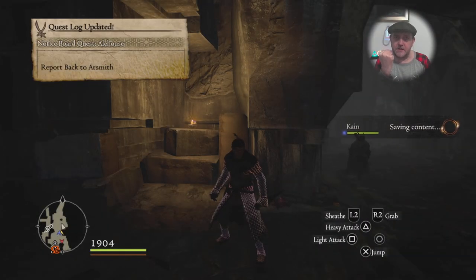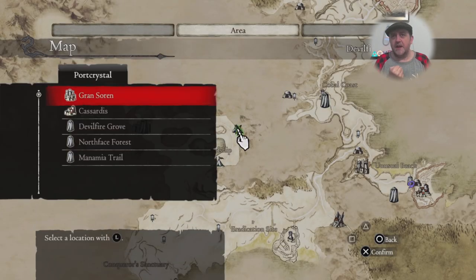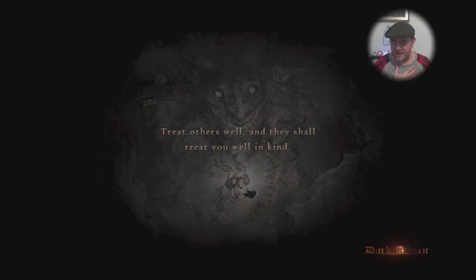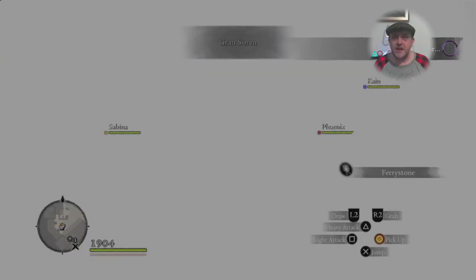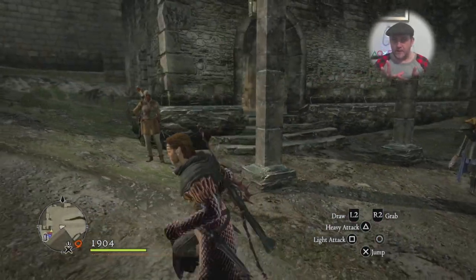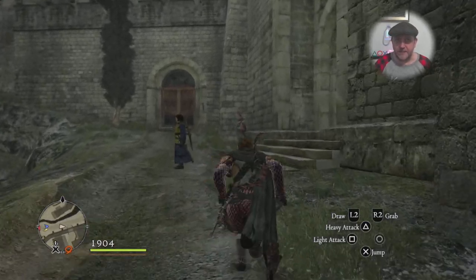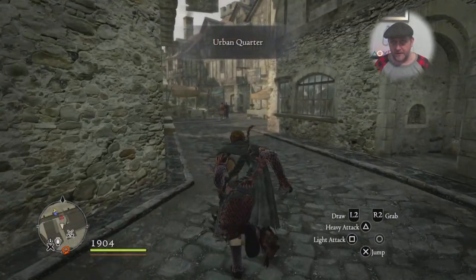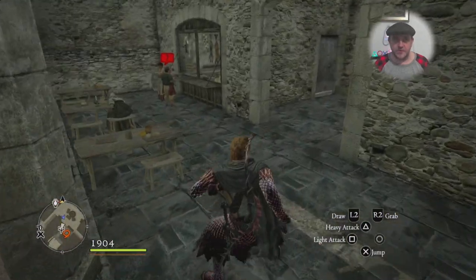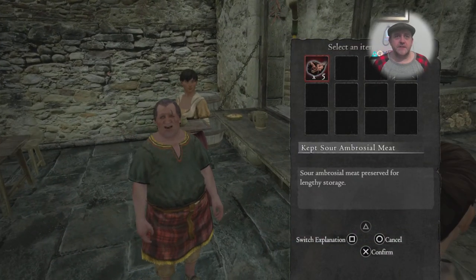I'm using my Eternal Ferrystone to get back to Gran Soren. Select the Eternal Ferrystone from the second menu and head back. I've just got to go see the barkeep - the little guy with the tartan skirt. He's the only person in the whole game with a tartan skirt. He's also got a scar on his face. Let's head over to his place on the right, where there's also a missions board for all the obscure fetch quest missions.